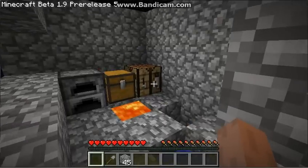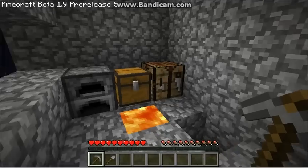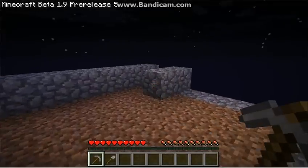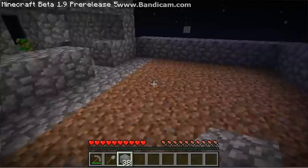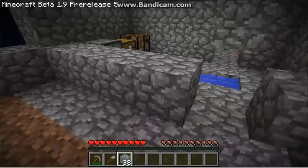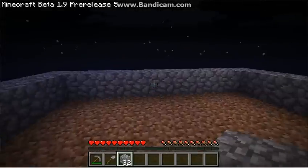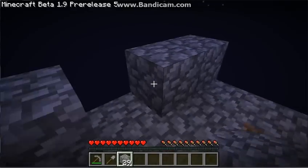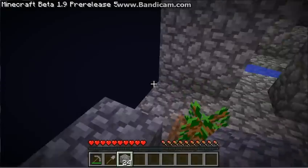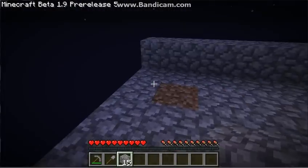I need to make another pick real quick. There we go, that looks better. So this is our farmland — we'll probably have to expand that a lot more later. Why don't we finish the guardrails on this. It's always good to have guardrails so you don't fall off. That would be horrible, would it not?